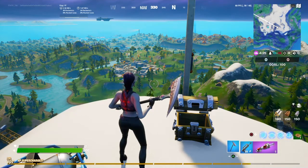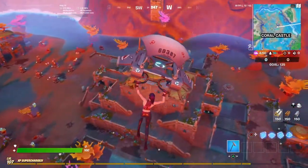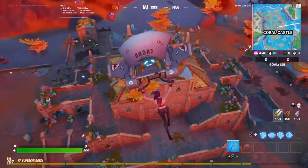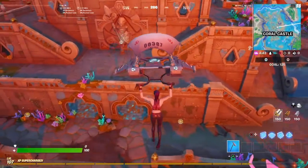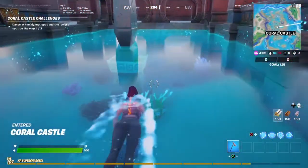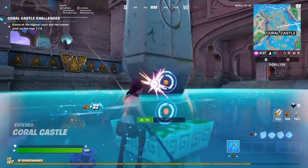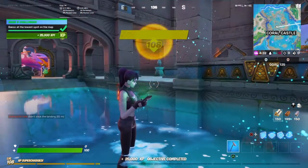Part number two is gonna be the lowest part of the map, which is gonna be in Coral Castle. It's gonna be in the main building. What you want to do when you get in here is destroy this little pillar right here, or this little artifact, and then you want to step on this and basically just dance like you did before.